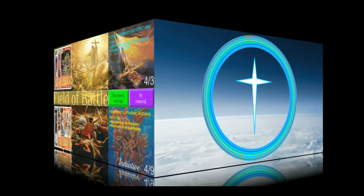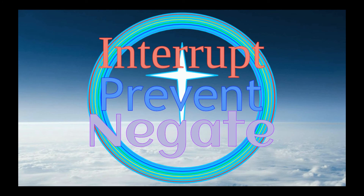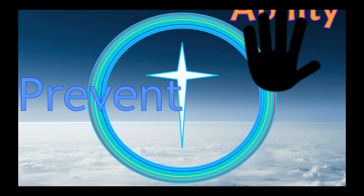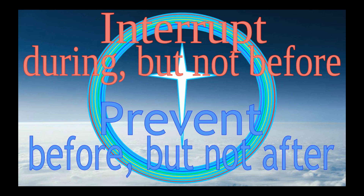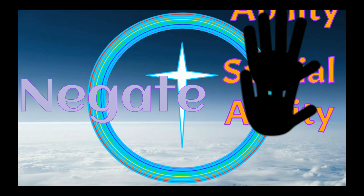But how do you even do that? Enter three of the most important words in Redemption: interrupt, prevent, and negate. An interrupt ability pauses a special ability that is already happening, giving you the opportunity to do something else before the interrupted ability starts up again. A prevent ability stops a special ability before it ever happens. In other words, you can interrupt an ability as it is happening but not before, and you can prevent an ability before it happens but not after. Then there are negate abilities — the easiest way to think of a negate is as both an interrupt and a prevent. Negate both stops things already happening and things that haven't happened yet.